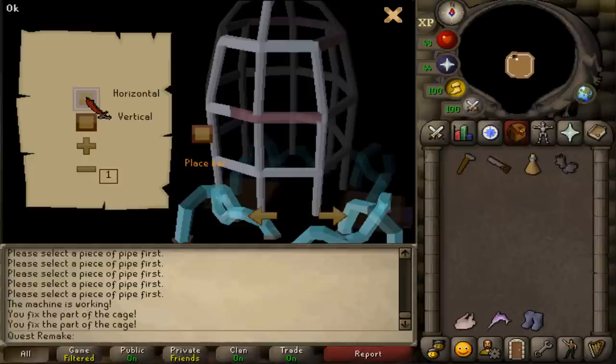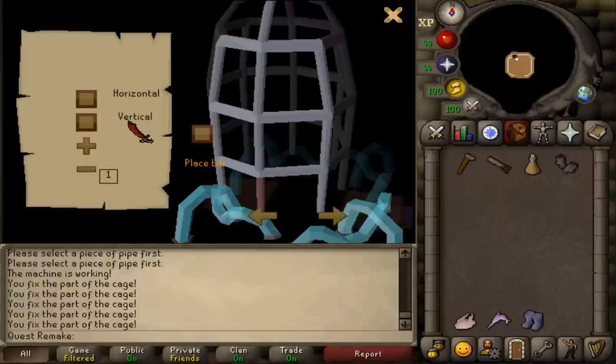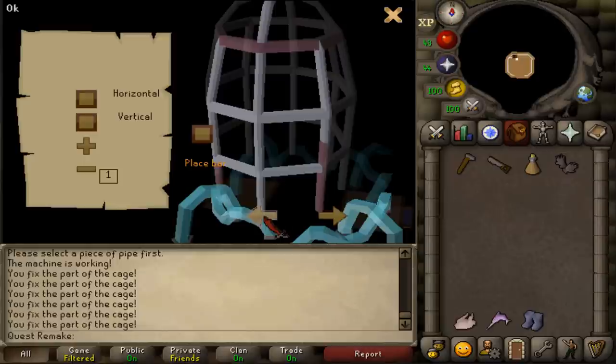Next, select a horizontal bar of size two and place it. Then another horizontal one of size three and place it. Turn left. Place a horizontal bar of size two. Then another horizontal of size two. Then a vertical of size two and place it.